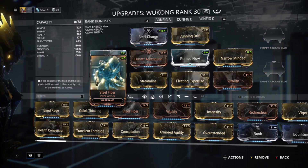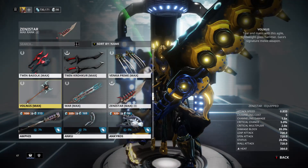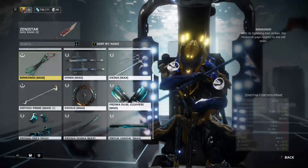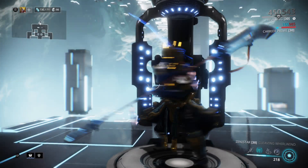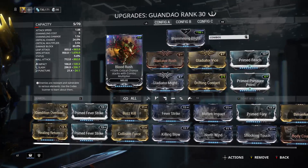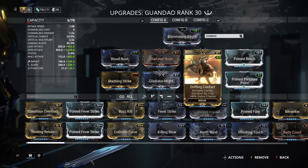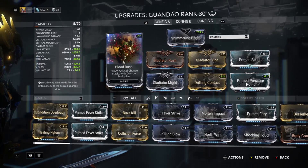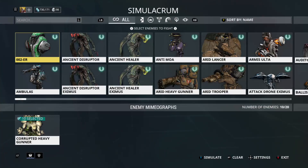Let me show you a different weapon — something that's better for combos. Here's the Kondra — One Down — with Blood Rush, Gladiator Rush, Gladiator Vice, Prime Reach, Prime Pressure Point, Drifting Contact, Gladiator Might, and Maiming Strike with Shimmering Blight as the stance. Let me load these up.